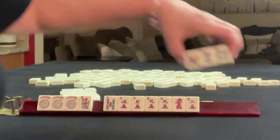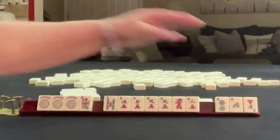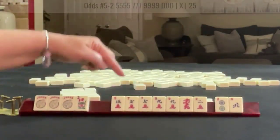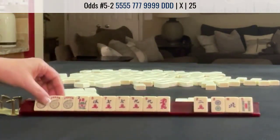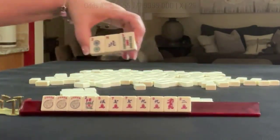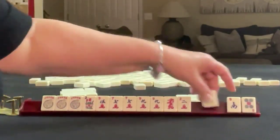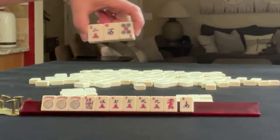We've got eight bams and a dot. Seven, another multiple. Five, seven, nine dragon. I think I would pass these three: five dot, west and south. I would break up the winds and pass these three.